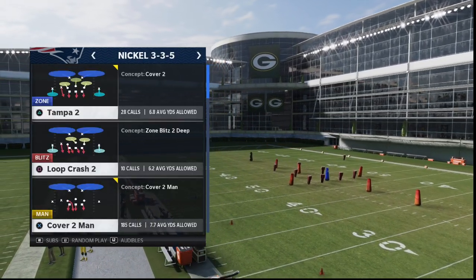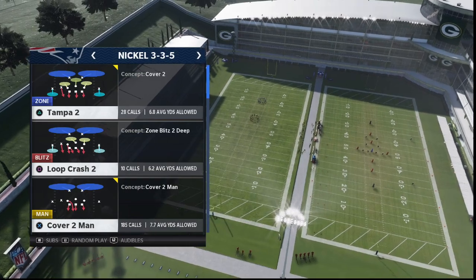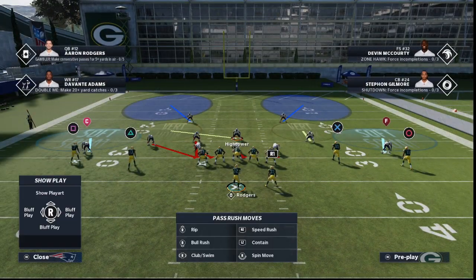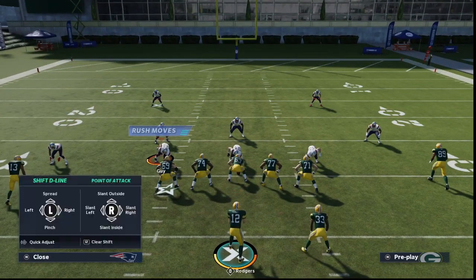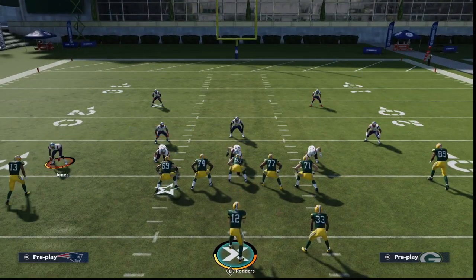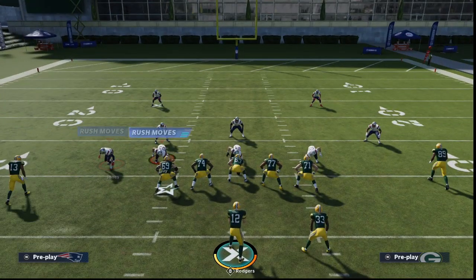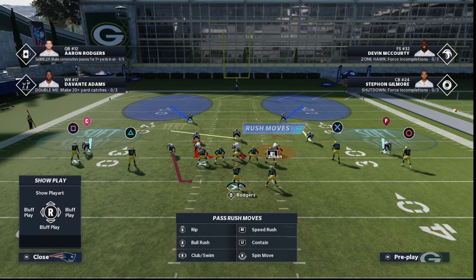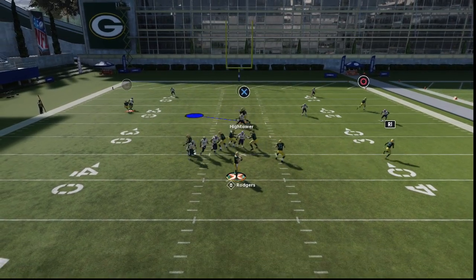The play we're going over today is Nickel 35 and it's Loop Crash 2. All you're going to do is press coverage, then crash your defensive line to the right. You're then going to manually move this corner in right about here and QB contain rush — he is on that wide contain. From there you want to take this guy on the back side and put him on a quarterback spy.